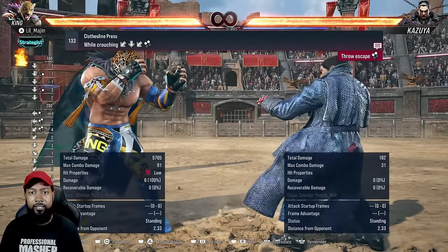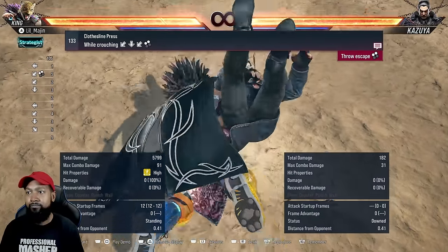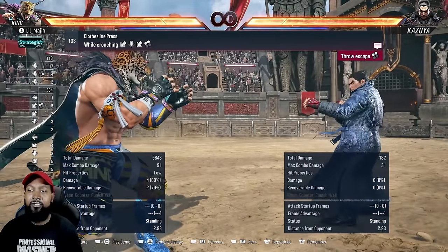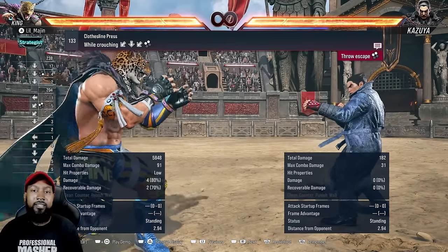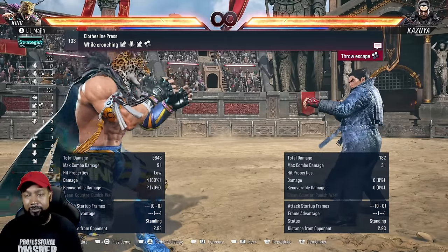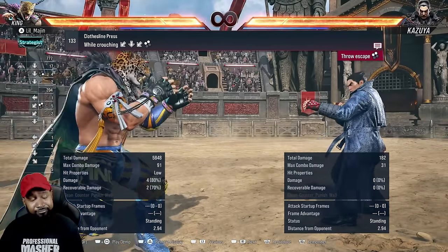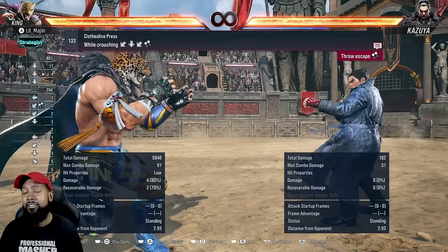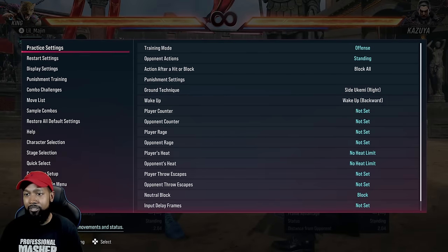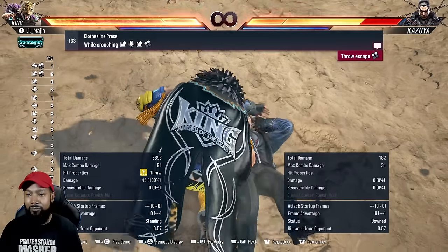You see down four guaranteed right there. Doesn't matter if they lay on the ground — if they lay on the ground, they still get hit by down four. So that's an extra four points. It could be more if they try to mash a get-up kick or something. 45 plus four is 49 damage, almost 50. So this grab is really good. And also if they wake up trying to back roll, you can definitely catch them with down four.